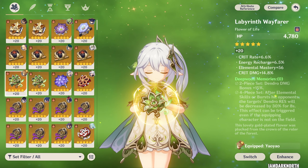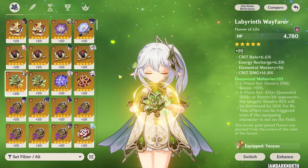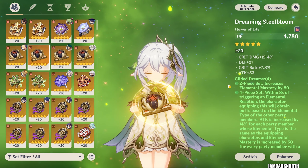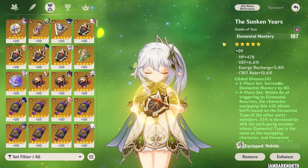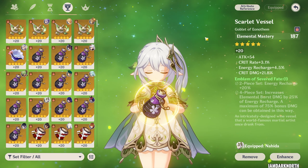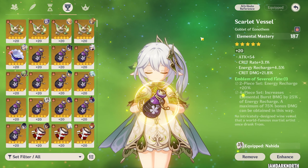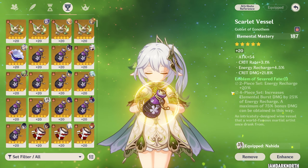Her best artifact set is 4-piece Deepwood, but if you already have 4-piece Deepwood on someone else in the team, you can go for 4-piece Gilded Dreams, which gives her a lot of EM. You can also use 2-piece 2-piece of any EM set. For the main stats on Sands, you can go for elemental mastery or attack percent if you already have enough EM. Same for the Goblet — if you already have enough EM, you can go for dendro damage, otherwise elemental mastery. She does give herself a lot of damage bonus, which is why you can do this.